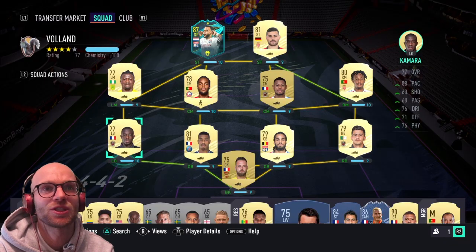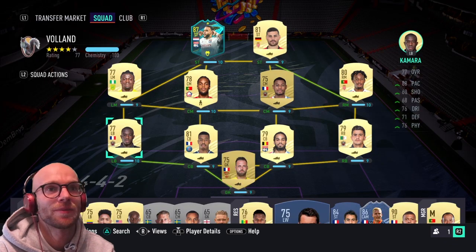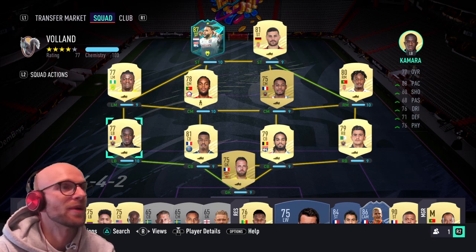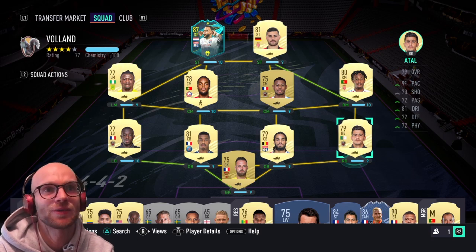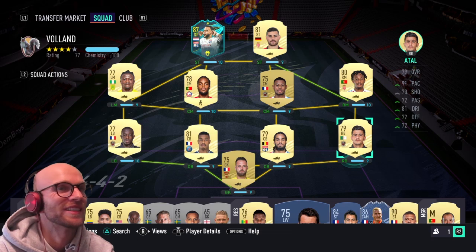In the left back position we have Kamara. He is one of the best left backs in Ligue 1 with 88 pace — I use him in my main team, I really like this guy. On the right back position it can only be Yusef, with 91 pace, 72 defending and 72 physicals, but we all know how overpowered this guy is, so he will be on the right back position.